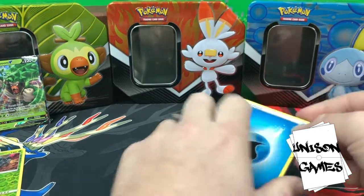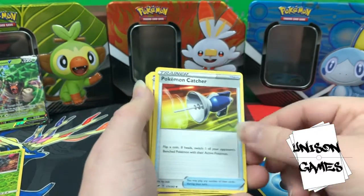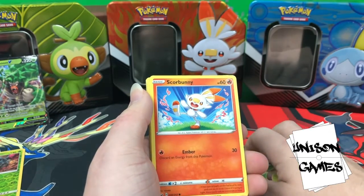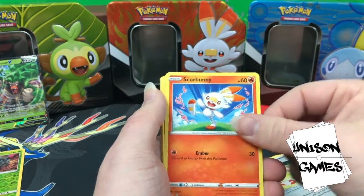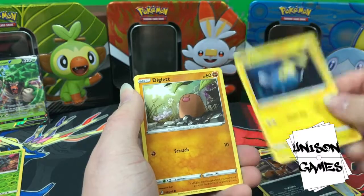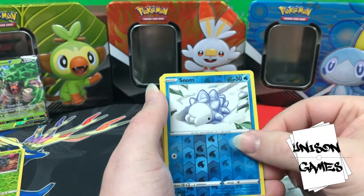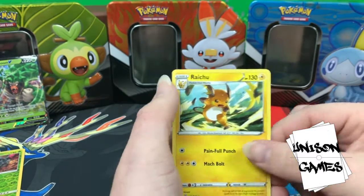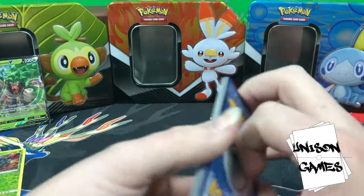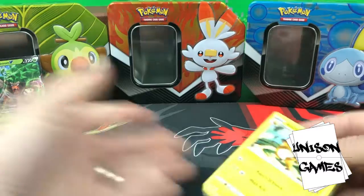Let's do our pack trick. Water energy — what do you guys think about the new energies? I really like them, they're nice and clean. Pokemon Catcher, Haunter, Vitality Band — some nice playable trainers, nothing worth money but playable. Scorbunny, Ticket, Chinchou, Diglett, Ferroseed, holo Snom — who doesn't love holo Snom. Our ultra rare is just going to be Rillaboom, technically — not the best pull but let's do a quick fan through.